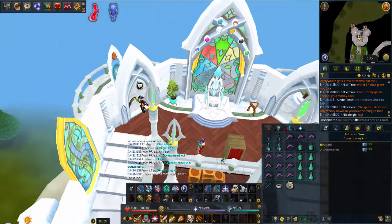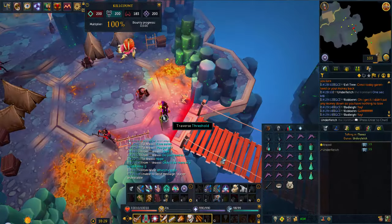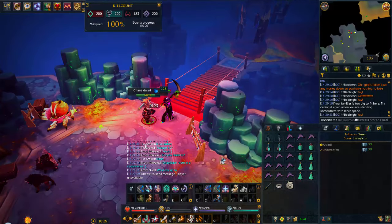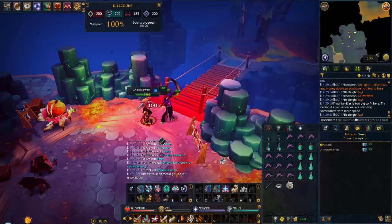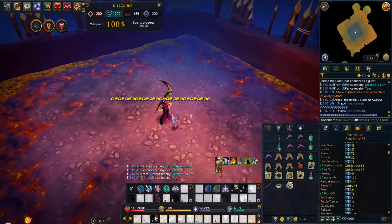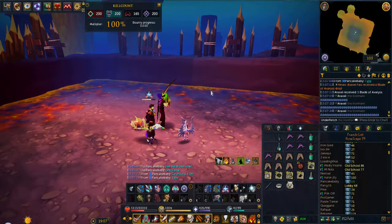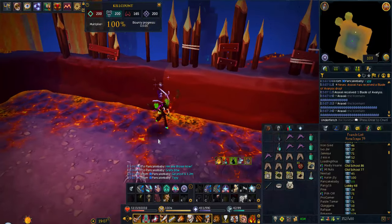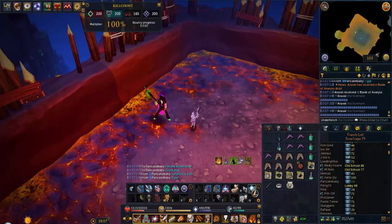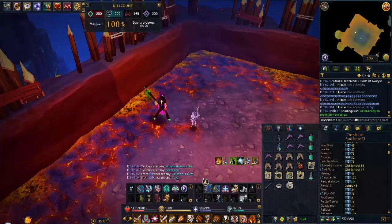I'm about to go do a return to Twin Furies with my friend Araxi. Maybe this time we can keep up that RNG that we always seem to get when we're here. He's the lucky Iron Man with me - if you don't remember, two episodes ago I brought Araxi and he got the Blade of Nymora. And that's the Blade of Avarice, so I'm 99% sure he has the complete set now, which is so awesome.